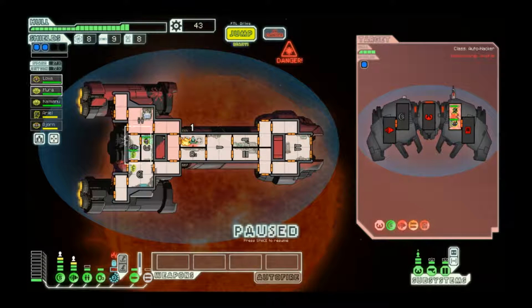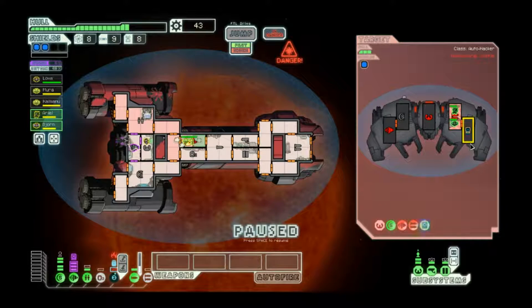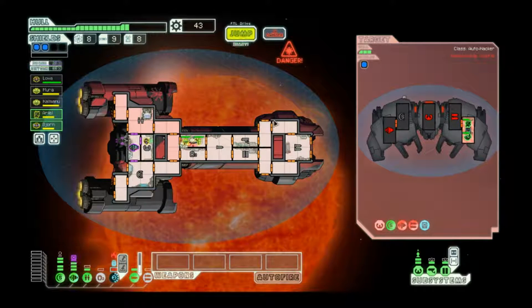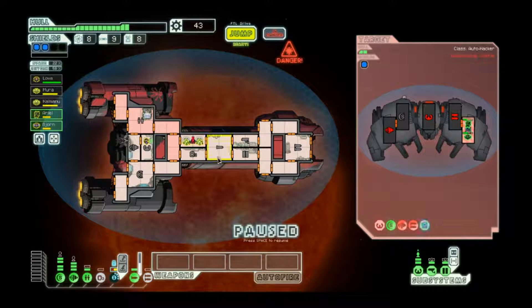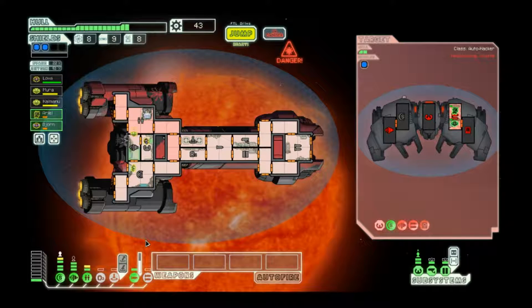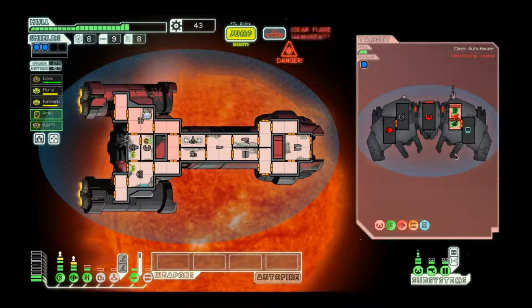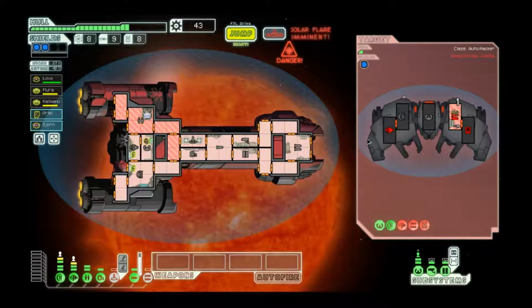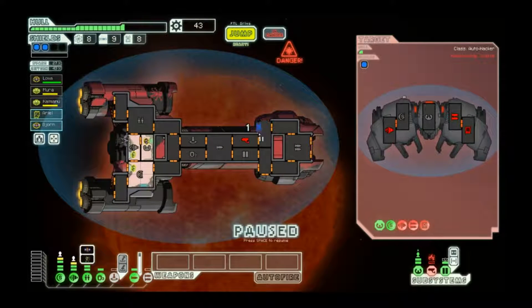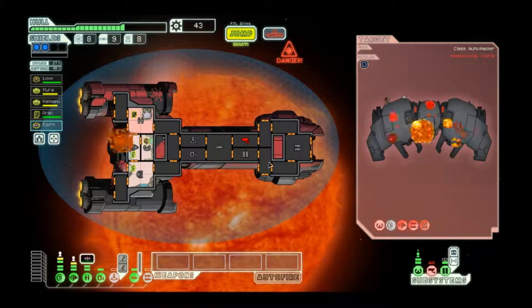We're gonna have to repair that soon anyway. You guys fix that — that way you guys can get a head start on repairing this thing, and it'll be repaired when we jump out of here. I think we're gonna have to — oh, are they gonna get this down in time? I think they will, actually. Very nice. I'll go ahead and jump. I'm okay with jumping out when the door's broken. Hopefully this will take out that last bit of hull, and we can jump out of here before the next flare. Very nice — and we should be able to wait for this person to clone before we jump out.